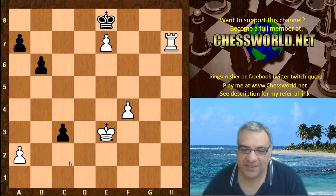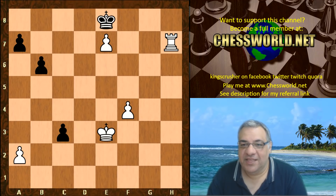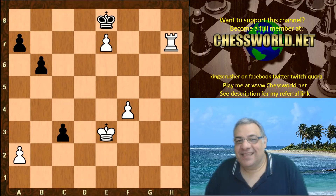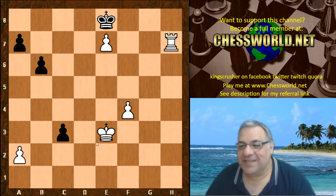A crushing win in the Grunfeld. If you're looking for a pet line against the Grunfeld, maybe this is worth investigating. Fire is a mighty top engine and it's just been crushed in this line. The problem in human chess is opponents might not be so materialistic — it depends on your opponent — if you can get this line with the gambit. Comments, questions, likes, and shares appreciated. Thanks so much.